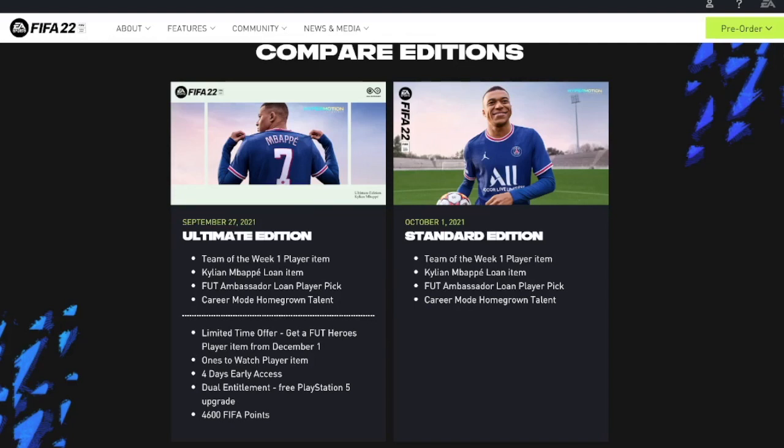Hi guys, I thought I'd share a quick little video with you. I am going to buy the Ultimate Edition. I'm going to save myself £25 — it's going to cost me about £5 more than it would cost to buy the Standard Edition as a pre-order.